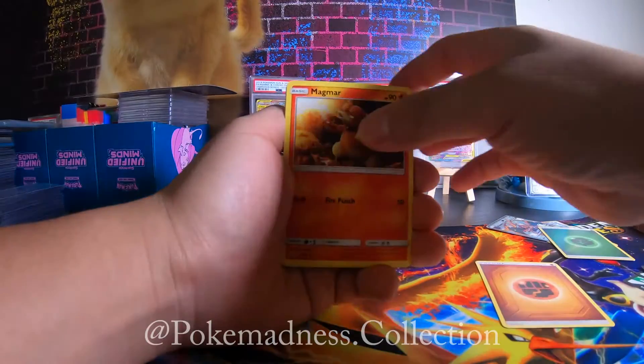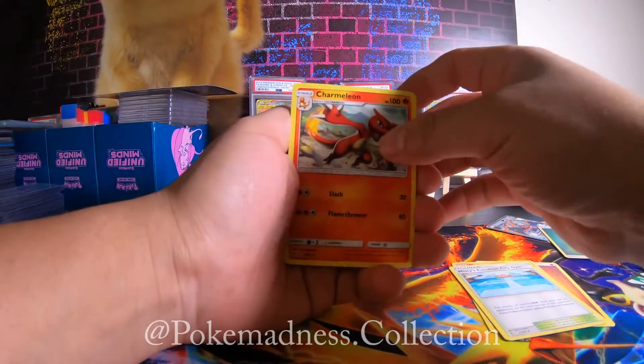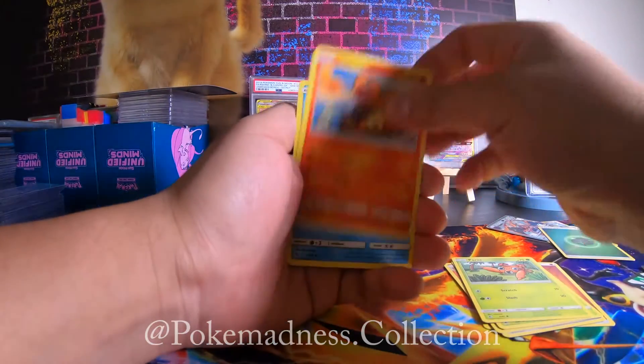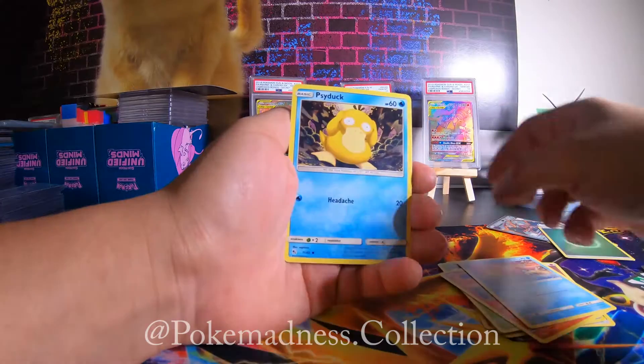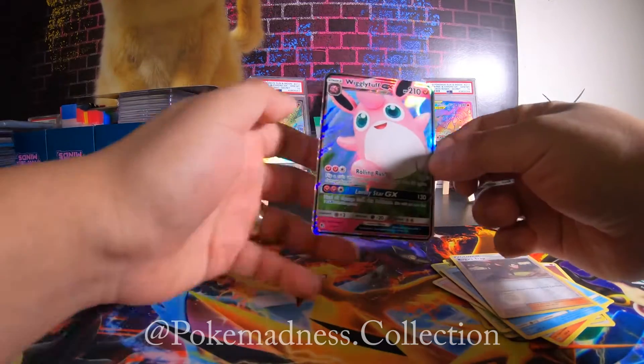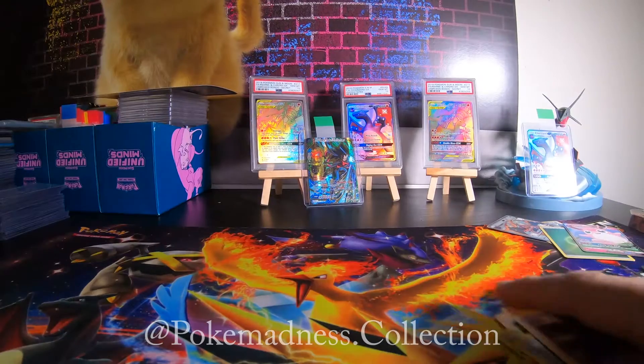We got Fighting Energy, Magmar, Misty's Cerulean Gym, City Gym, Cubone, Caterpie, Paras, Charmander, Slowpoke, Psyduck — Koga's Trap, Koga's Trap, and Wigglytuff. My wife likes this one, so I'm gonna give it to her.